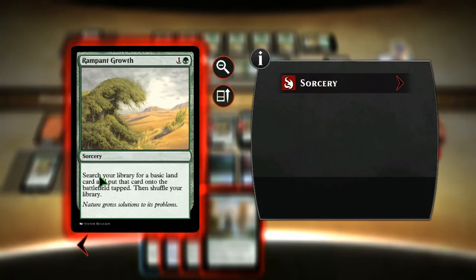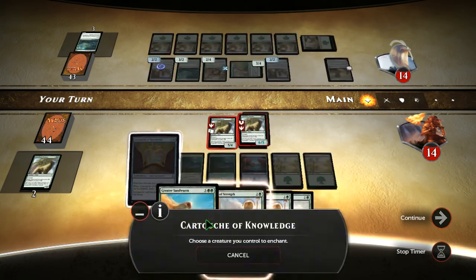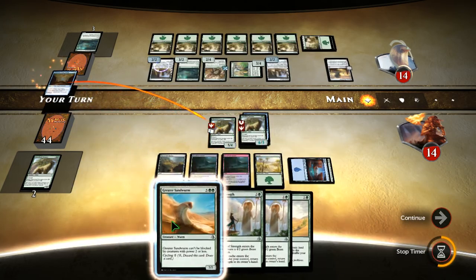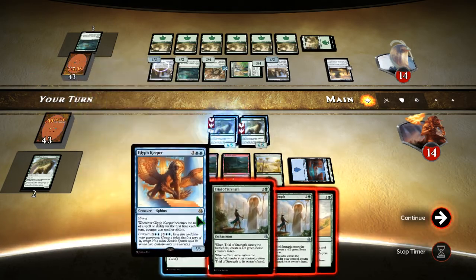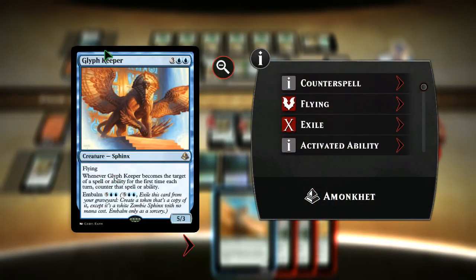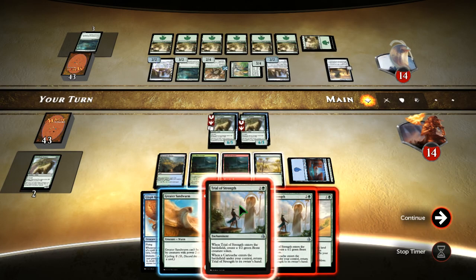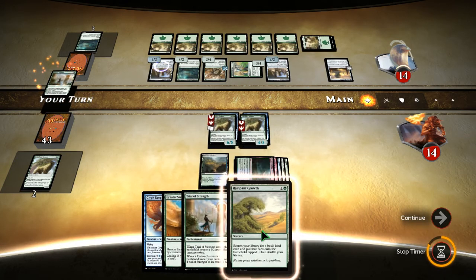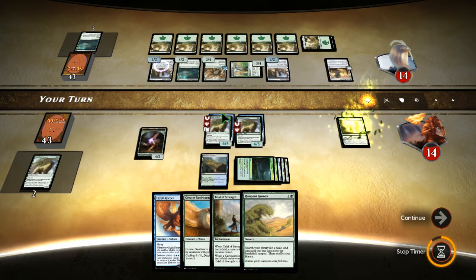Rampant Growth — search your library for a basic land card and put it into the battlefield tapped, then shuffle your library. Let's do this. Here we go — 12, and we draw a card. Glyph Keeper — target with spell or ability, it's a 5/3 flyer. Let's throw that out there and get ourselves a token to block their next attack.